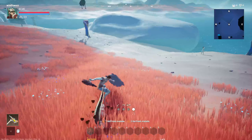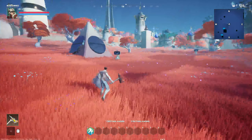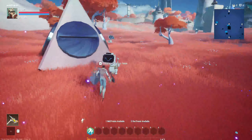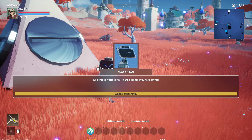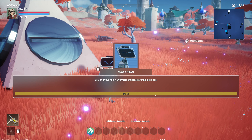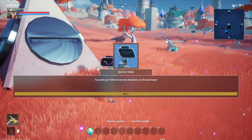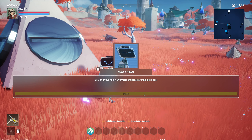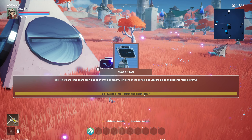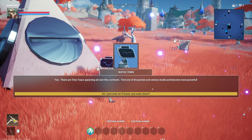Right now I'm just exploring. An NPC says: 'Welcome to Watertown, thank goodness you have arrived.' I ask what's happening, and they say: 'You and your fellow Evermore students are the last hope.' There are time tears spawning all over this continent — find one of the portals, venture inside, and become more powerful. Yay for more power!